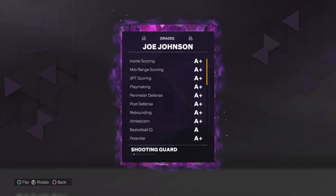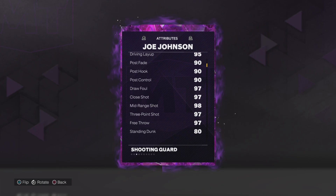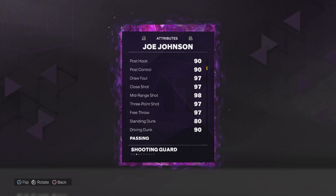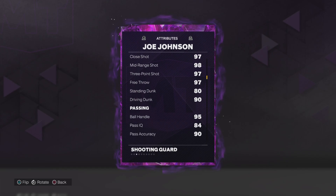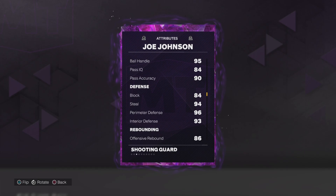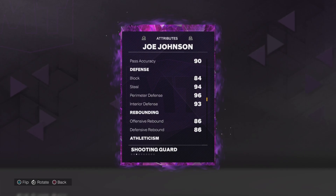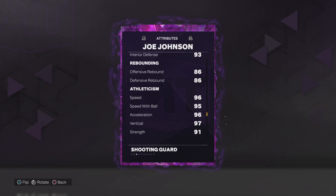Six-seven, 240. 99s on both. We got 95 driver layup, 90 on all the post stuff, 97 on draw foul, close three-point shot and free throw, 98 on the mid-range, 90 on the driving dunk. 95 ball handle, 90 pass accuracy, 84 pass IQ and block, 94 steal, 96 perimeter defense, 93 interior defense, 86.